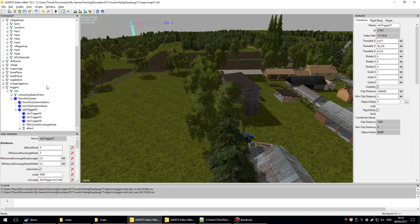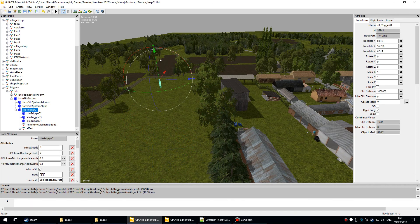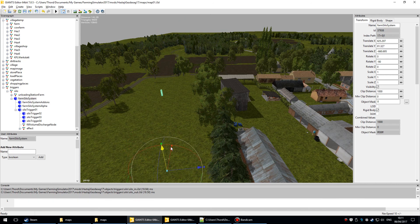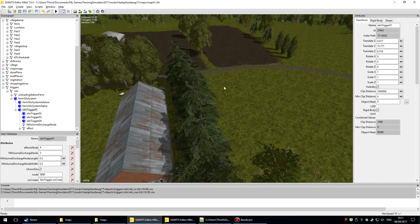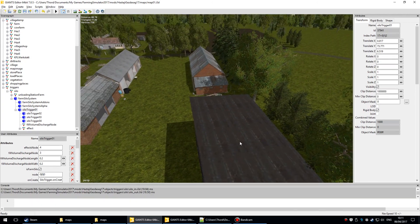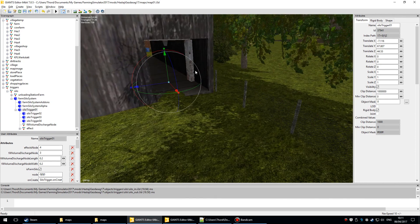I'll zoom out a bit more and move it down slowly — it's separating out. There we go, it's gone way down there. Now I'll select the silo trigger — mine goes inside the building. I'll rotate around to make it easier to place, then Interactive Placement with Ctrl+B, click, and it moves over. It goes a bit under the ground so I need to adjust.